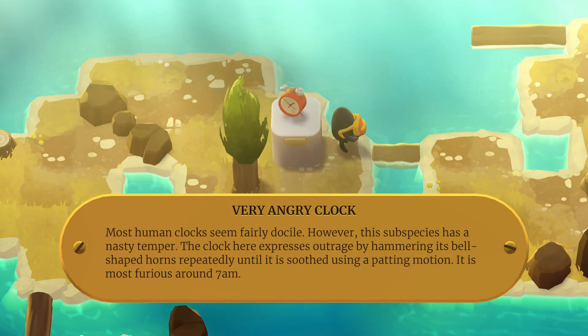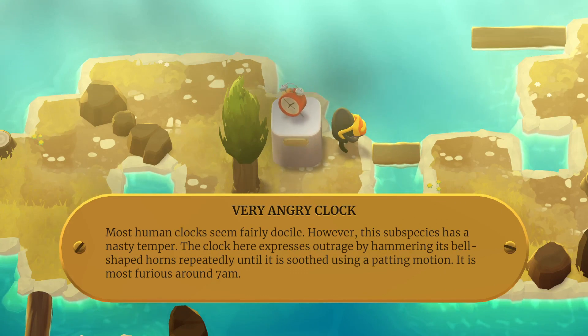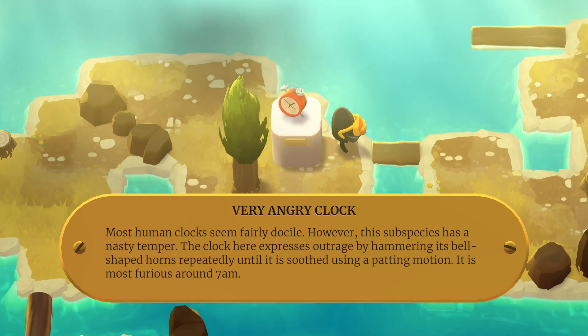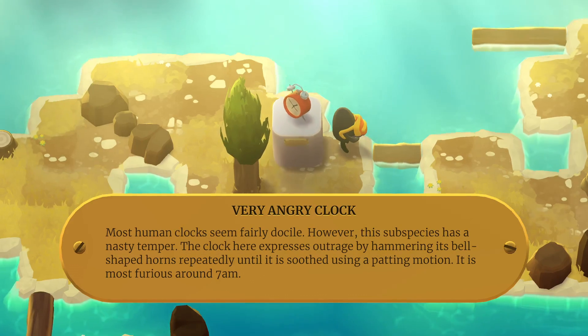Very angry clock. Most human clocks seem fairly docile. However, this subspecies has a nasty temper. The clock here expresses outrage by hammering its bell-shaped horns repeatedly until it is soothed using a patting motion. It is the most furious around 7 a.m.